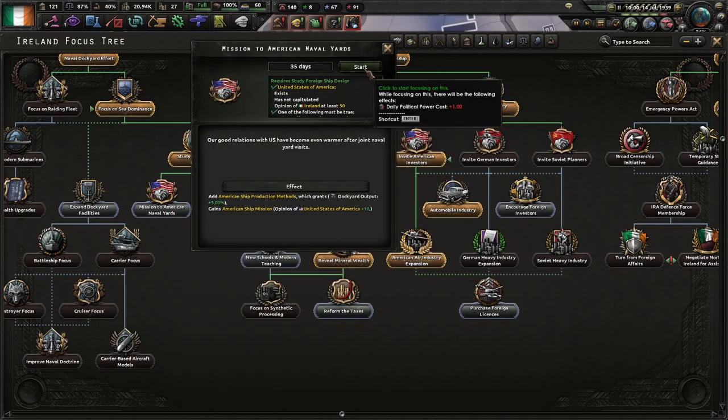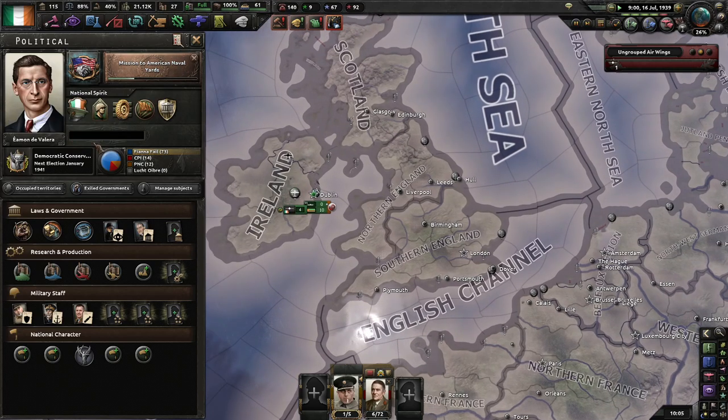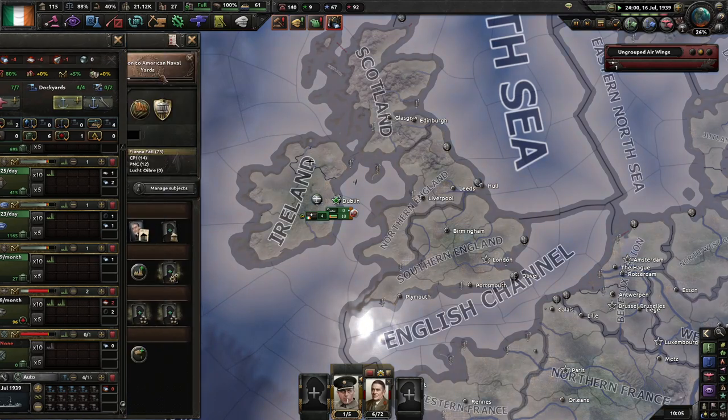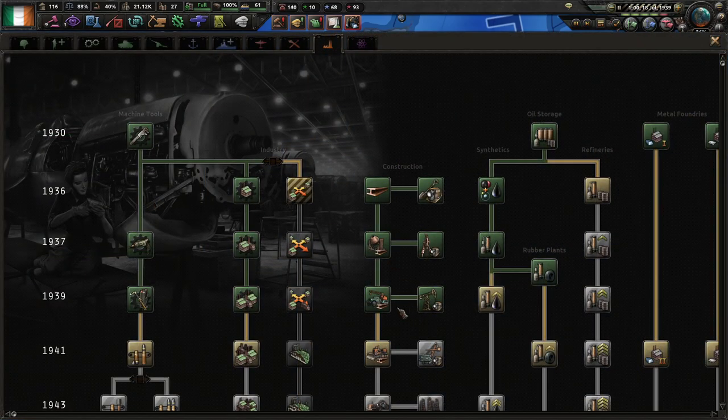Now we can actually get the Yanks happy with us — that means we'll get some extra bonuses. Then, once that's done, you can basically just stop cozying up to them.